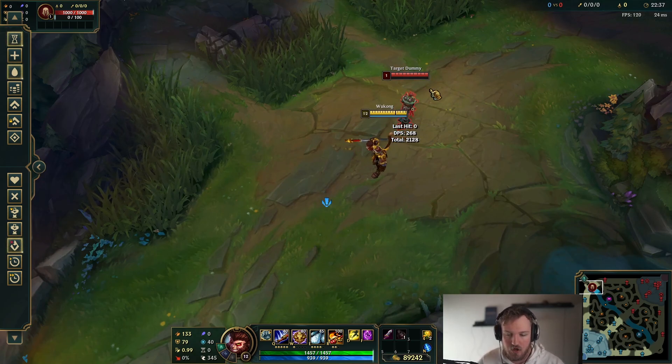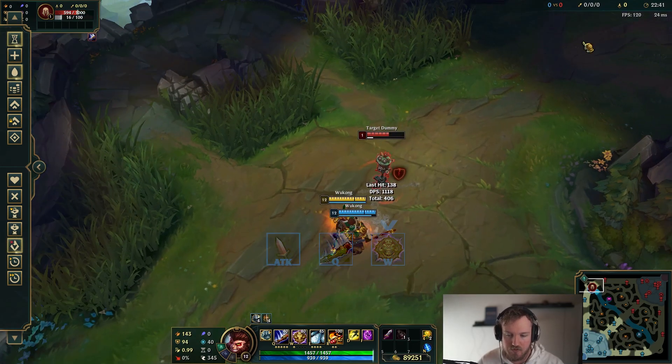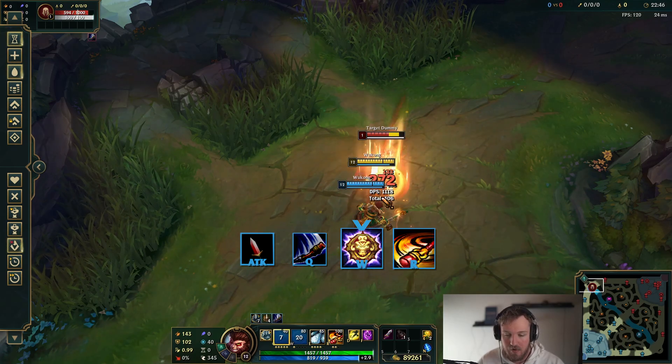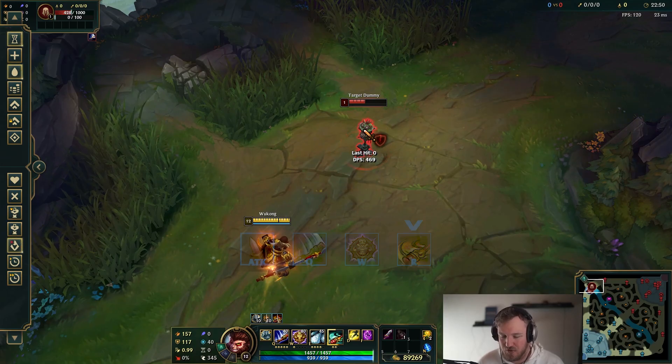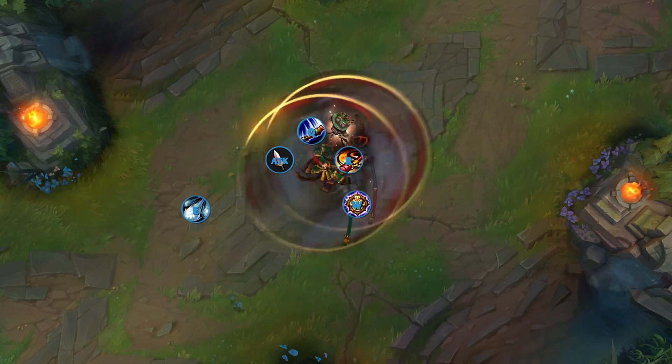So often what you're going to do is walk up to somebody, auto Q, and then run away. Or auto Q W and just walk away. You can use your ultimate to zone people, or just do it like that and start walking away. Generally that's how most fights go. But in some cases, you want to use the other mechanics I've talked about to get on them quickly and just burst them down.